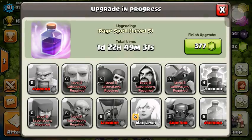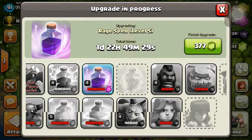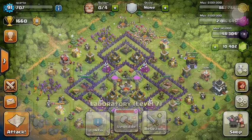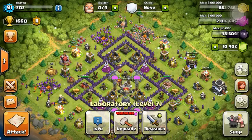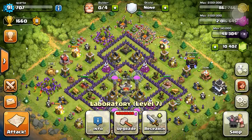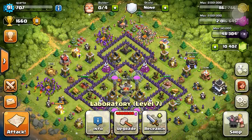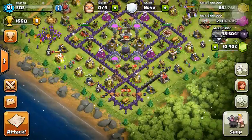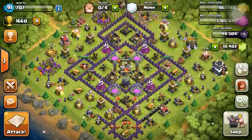So as you can see I started a Rage Spell to level 5, which is max, and then we are going to be starting Hog Rider at level 5 after that. We almost have enough Dark Elixir — we need 2,000 more. We have 10,402 gems that we got for Christmas and I'm not sure what we are going to be using those on yet.